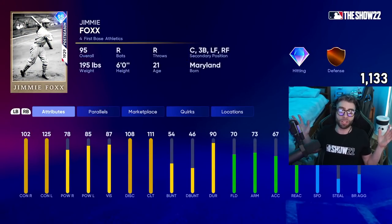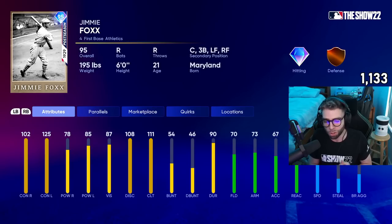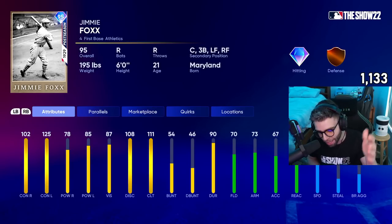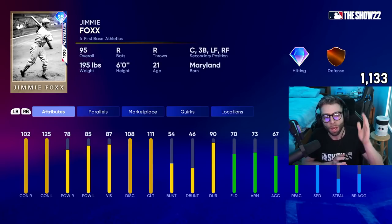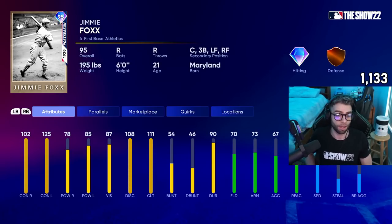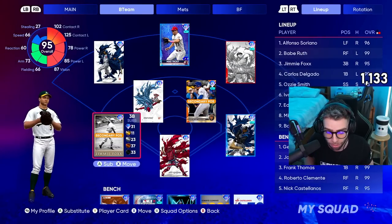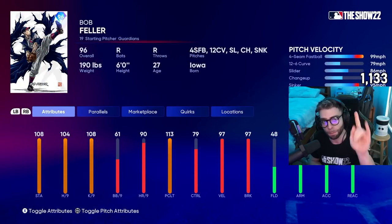As far as the starting lineup goes — new addition, Jimmy Foxx. The headliner was just added; this is the best headliner we've seen next to Katel Martay. 102/78 versus righties, which isn't bad at all, and 125/85 versus lefties. The discipline and clutch are really high, which kind of hurts him a little bit — I wish they took away some of that and added more power — but we'll take it. 70 fielding, 73 arm, 64 reactions, 66 speed. He plays first base primarily but also catcher, third, left, and right.